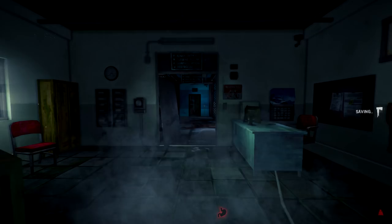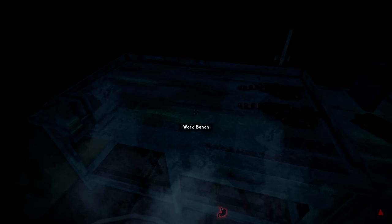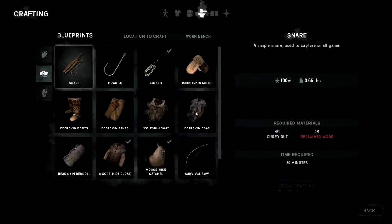We need to get over to Coastal Highway, which shouldn't be too bad because we're right there and ready to make the jump. All the cured guts — cured, cured, cured, cured, cured, cured — wonderful! We can make a bunch of line out of those and maybe keep a couple for crafting in the future.